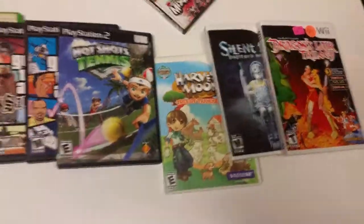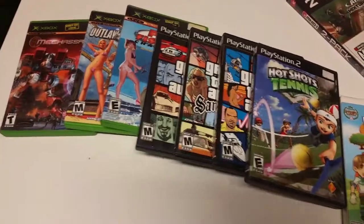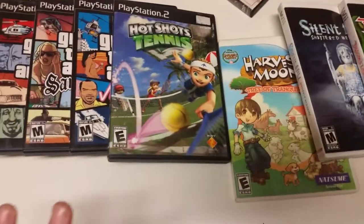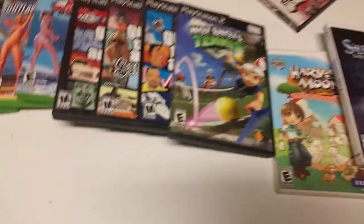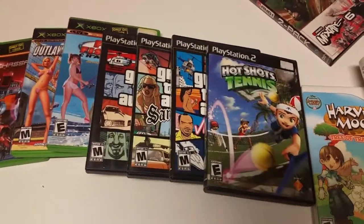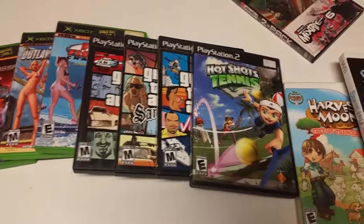Well, it's really easy. When you're going out to pawn shops, yard sales, garage sales, flea markets — wherever you're going out looking for games — you're going to pick up the games you want as cheap as you can. And then you're going to pick up what's called a flipper. This flipper is going to be bought for very cheap but sold for a hefty price.